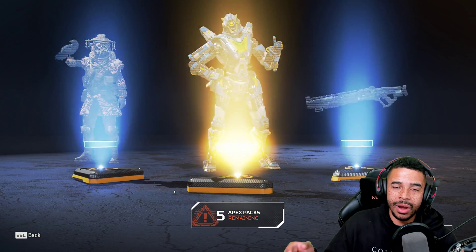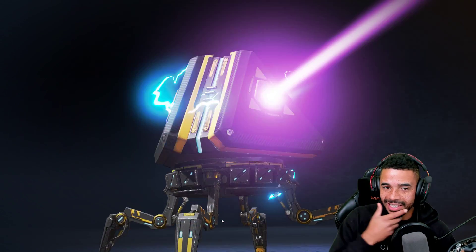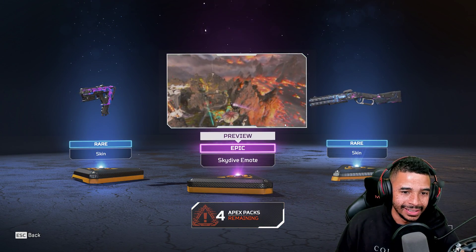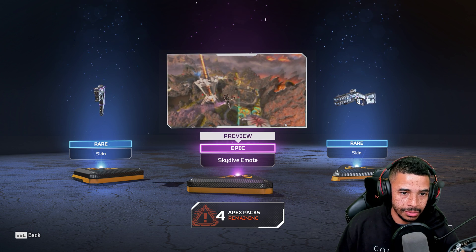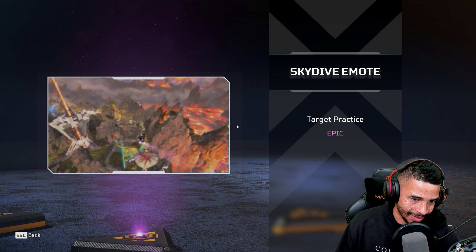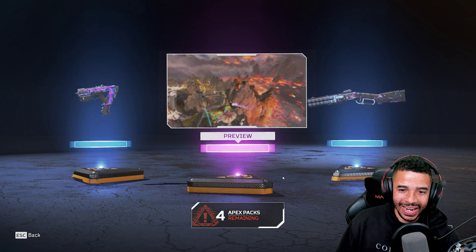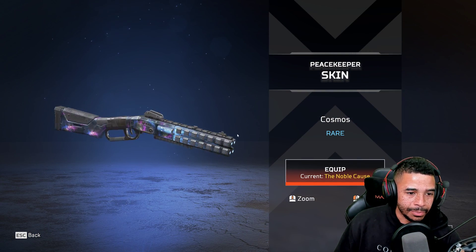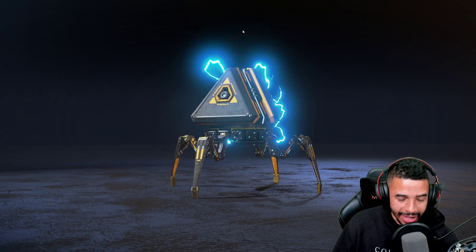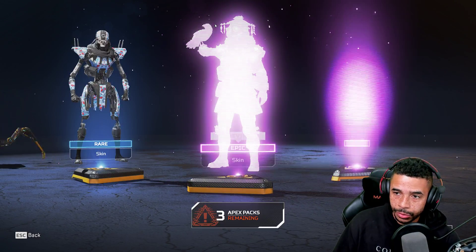Let me know in the comments what character you want to see gameplay for in my video going over the mode and these things in depth, because there are so many cool things. Is this Wraith? Is this Bangalore? Crypto Drone shows up and she shoots it — that's funny. 'See you later, target practice.' That's a nice PK as well — a little Stardust. Four remaining, guys, and then it's big time. We get to show off this new change of the Heirloom Shards.